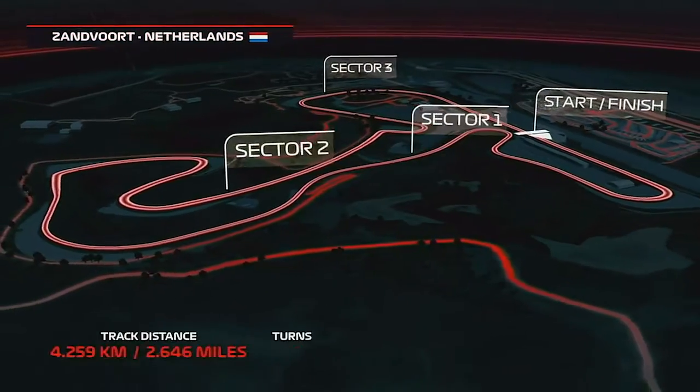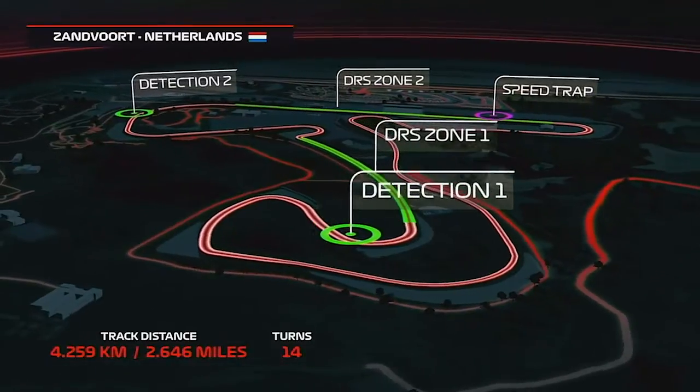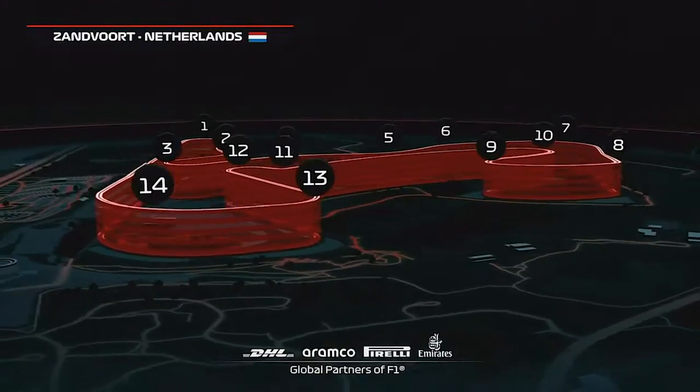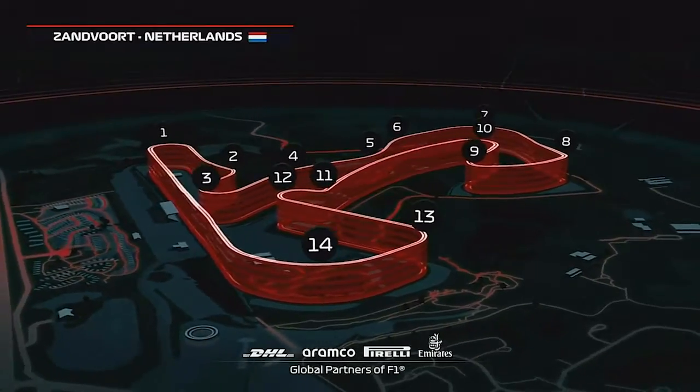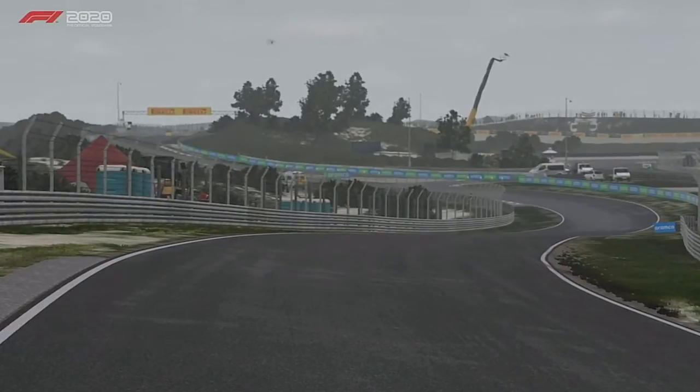Let's get into the first round then — just 14 corners, 10 to the right and four to the left. The main straight is 678 meters long and heads into turn one, the Tarzan corner, with DRS down the main straight into the braking zone. That could be the best overtaking opportunity on the track.